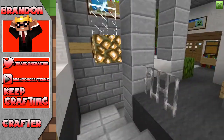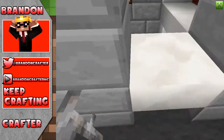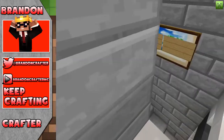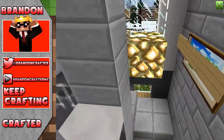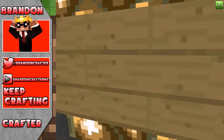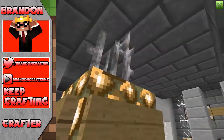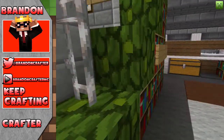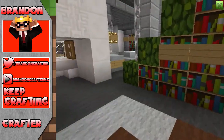Over here we have a nice little chandelier. We have the balcony — let me just parkour. Over here we have a nice little seating area, although we can hit our head on that thing. We have some plants and nice little bushes over here like a divider with the books.